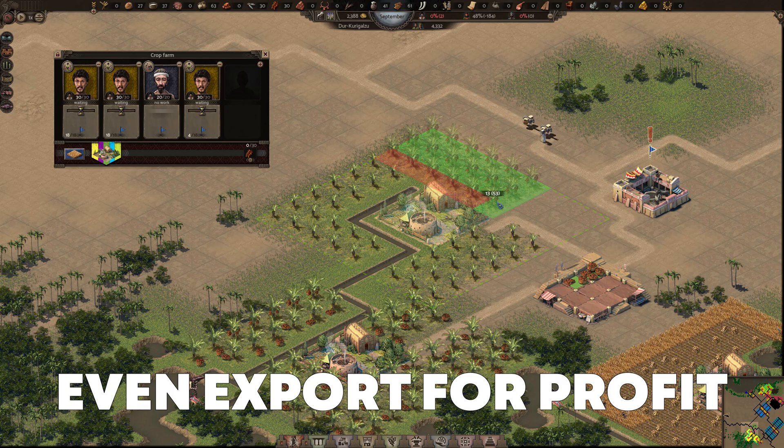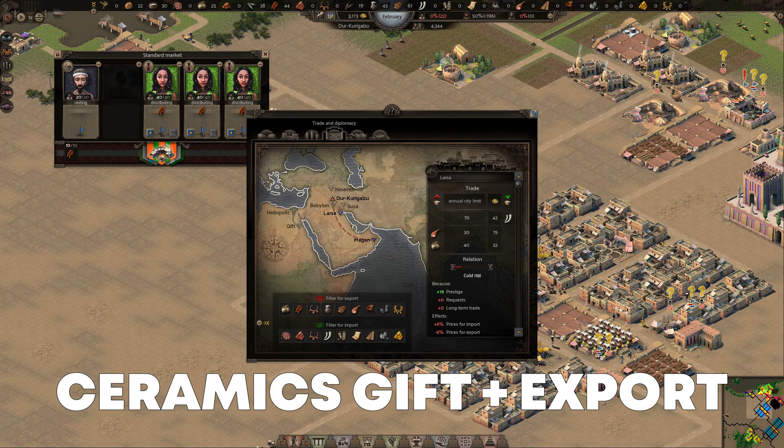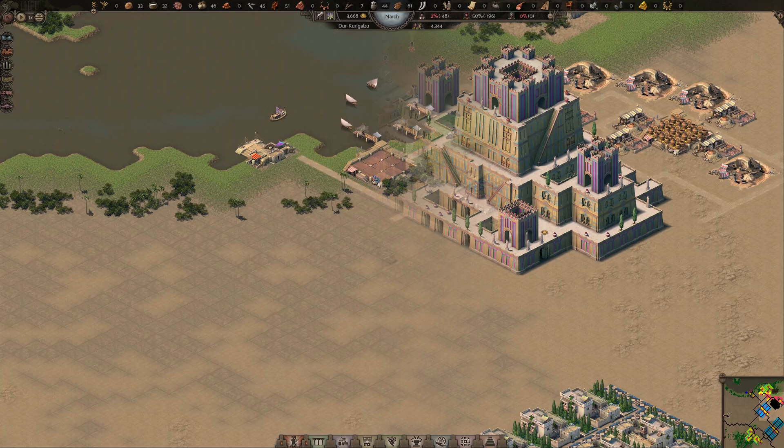Speaking of food, dates production can be increased with some overflow which we can even export later on. These new villas produce more prestige for our city and this unlocks a completely new trade route. Since we have warehouses full of ceramics, we can instantly unlock this one and export ceramics from now on. The lack of peasant workforce can be solved by removing the now unnecessary date caravan and the bricks caravan for the same reason.